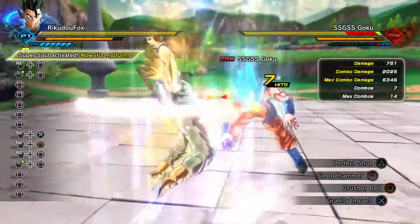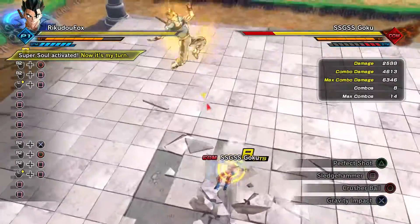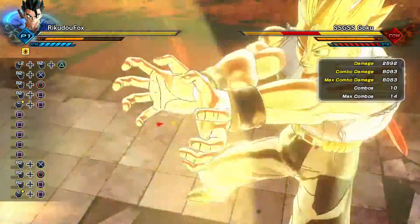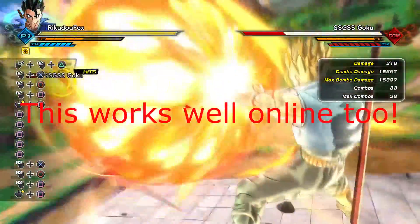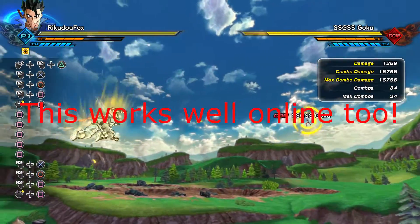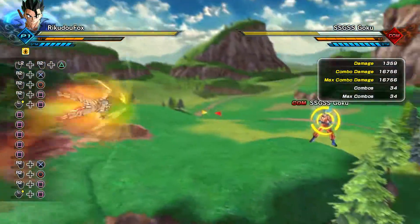Yo what's up guys, KuduFox here, and today I'm bringing you another Dragon Ball Z Universe 2 video. For this video I'm going to be showing you guys an underrated move that's actually really good to link combos with. This move is Crusher Ball, which is Jace's move.